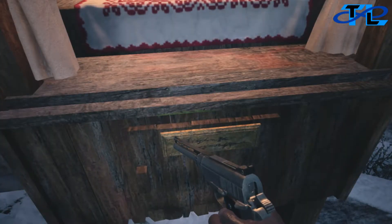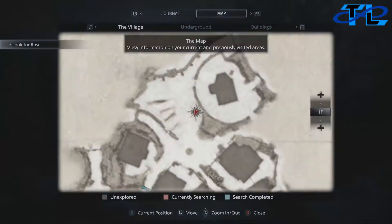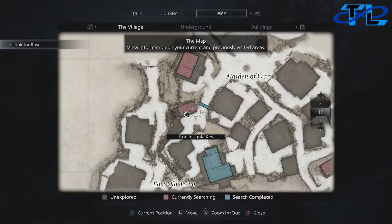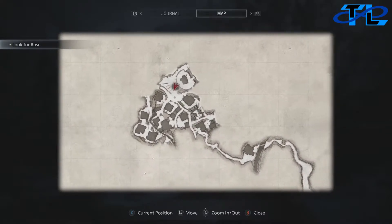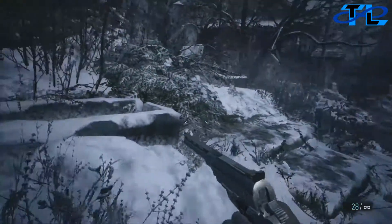To start off, we're going to start with the first one, which is right after you arrive to the village after the big lycan attack. You're going to head inside of the graveyard, which is right where you enter into, and it'll be sitting in that stand with a placard reading about the Goats of Warding. That will be your first one.